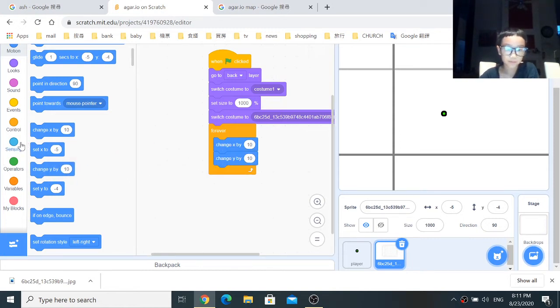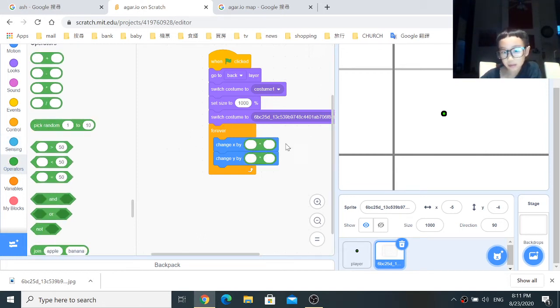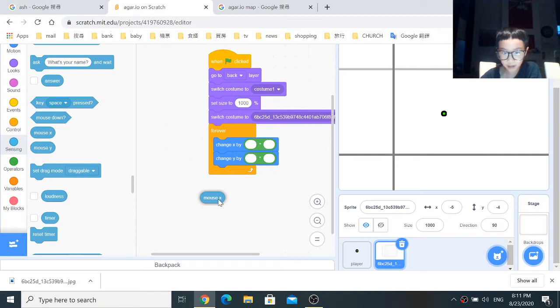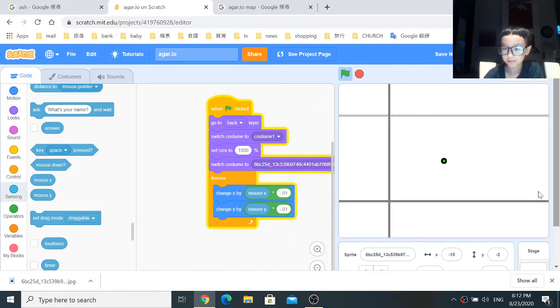Put the change X by and change Y by inside the forever loop. Go to Operators and grab a multiply block — put one in each hole. Then go to Sensing and drag mouse X into the change X by multiply block, and mouse Y into the change Y by multiply block. Set the multiplier to minus 0.01 for both. It looks like it's moving!